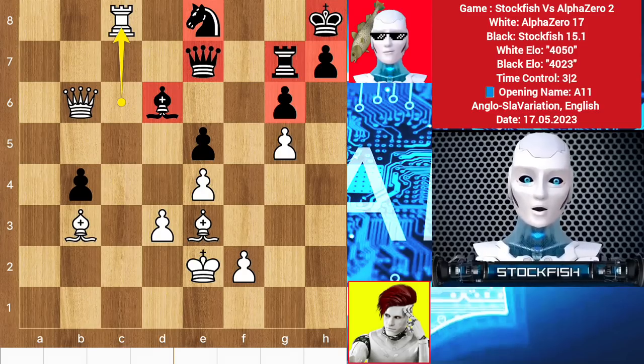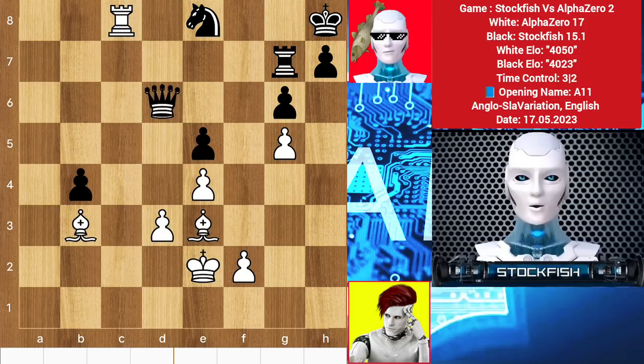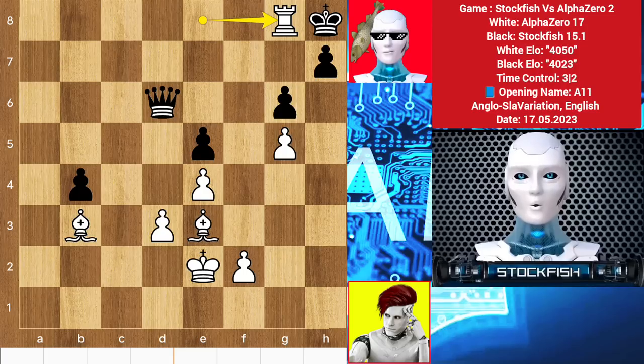I hope inferior humans can solve this position. Queen d7 — then Alpha will sacrifice the queen on d6. After takes, takes here, takes, and checkmate. Game will be over.